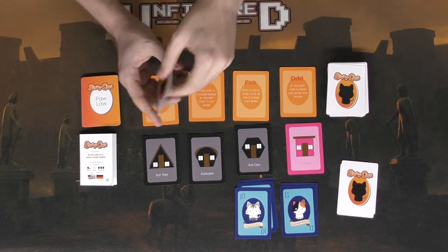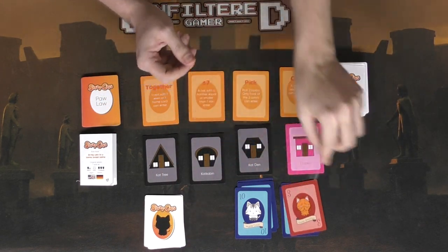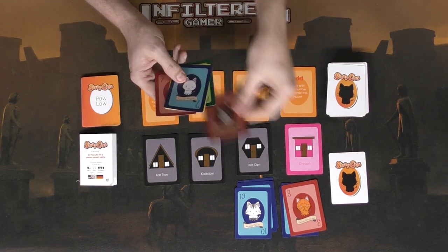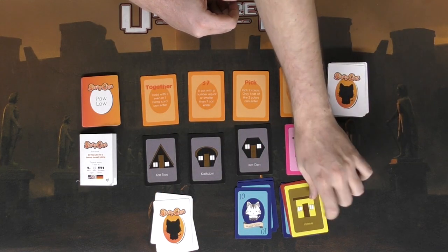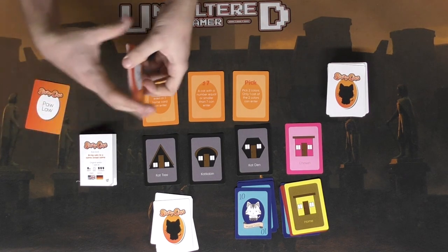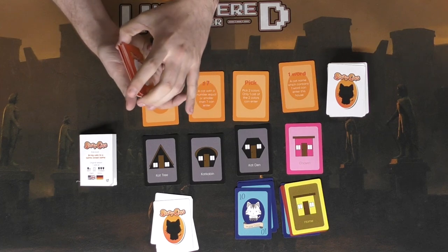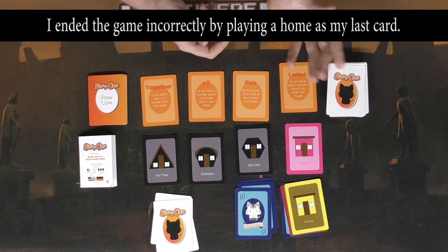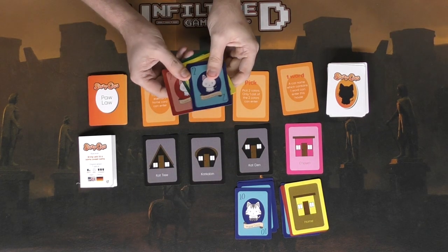Now any odd-numbered cats can enter. This player has an 11, so he plays that. The next player has a 3 — also odd — and plays it. Then this player has a 5 and plays that. Finally, a card is played that matches the current house card, so that law gets shuffled back into the deck and a new paw law is drawn. Very quickly in this demo, one player is now out of cards — they are the winner of Stray Cats, while the other player still has cards in hand.